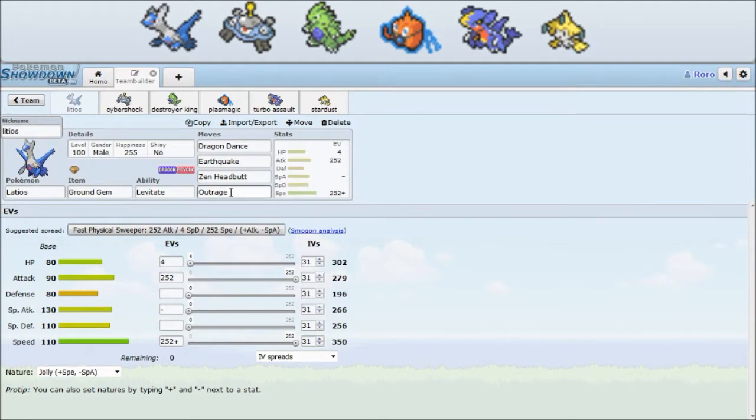Outrage for the main STAB, which is really strong in general. In the last slot there are a lot of options. I went with Zenith Blade because it made sense with the two partners I had — Magnezone and Tyranitar, which I'll explain later. There are a lot of options you could consider, like Surf or Thunderbolt or whatever. Regarding the item, Life Orb and Lum Berry are pretty good in general, but I liked the gem.